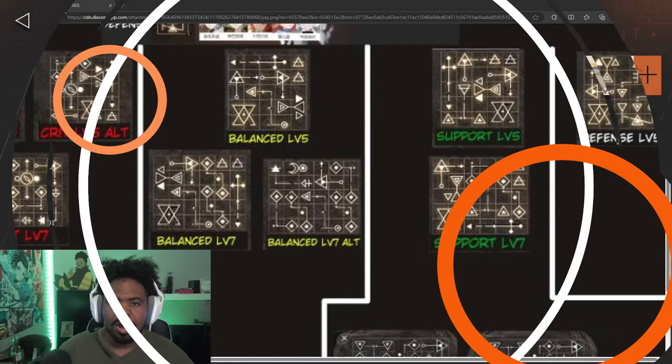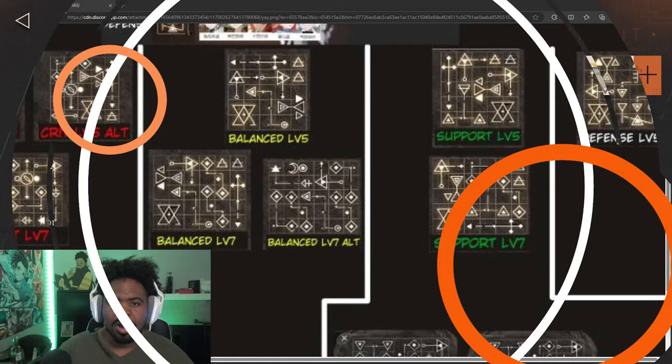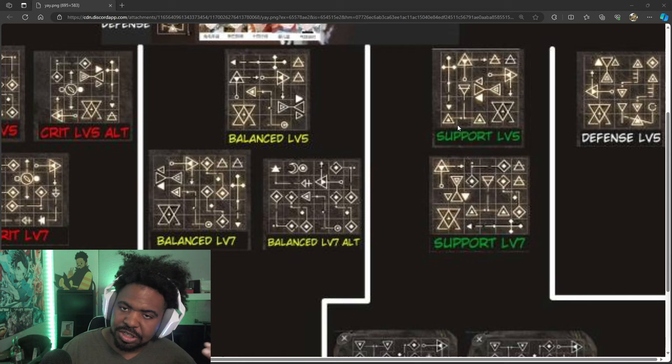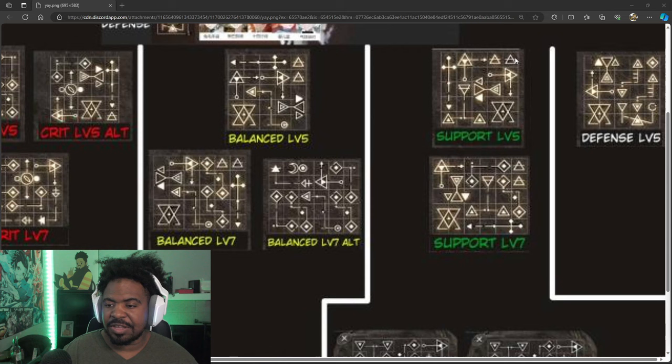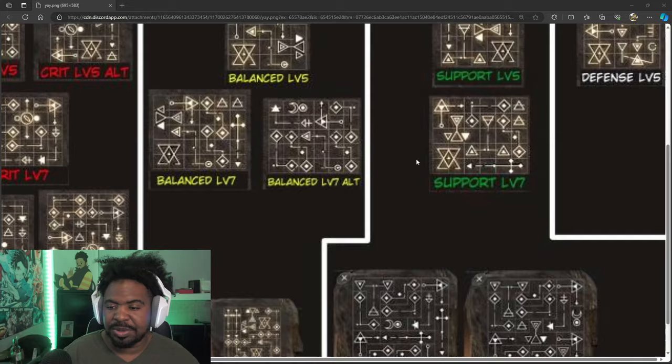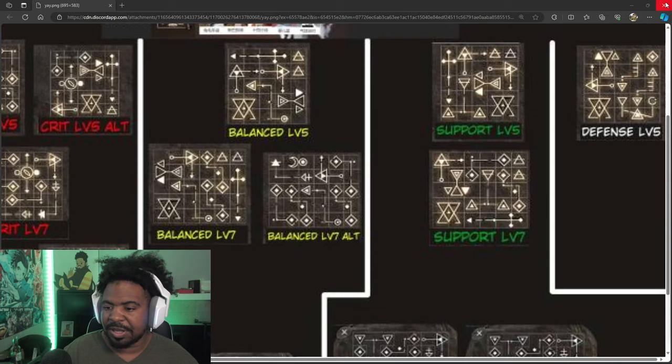When it comes to her resonance, she's going to take the support path. I have this in my Discord — I urge everybody who wants to build their characters to join the Discord, link is in the description. The guide gives a full support plan focused on defense, survivability, and you can tailor it to the enemy you're fighting — reality or mental defense — because you need your supports to live. There are alternative ways to build Anan Lee: a balanced way if you want more damage, but typically if you're playing her as a support, you want to build it that way.